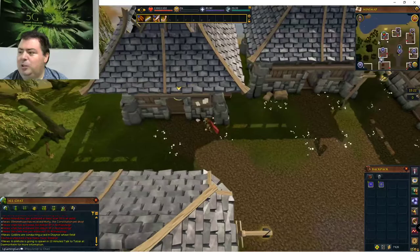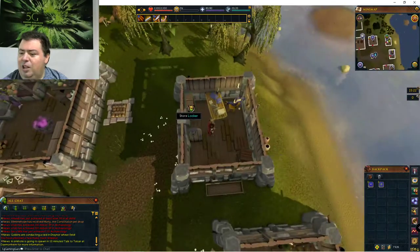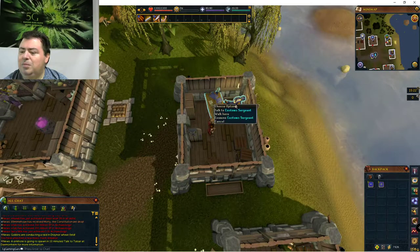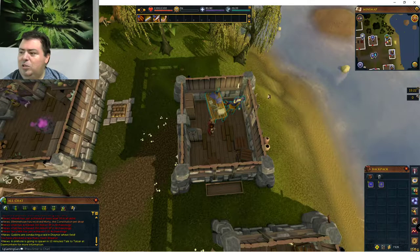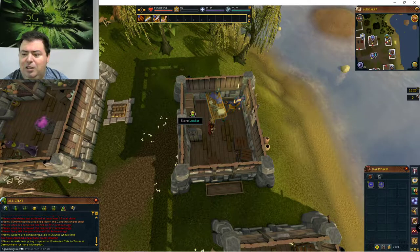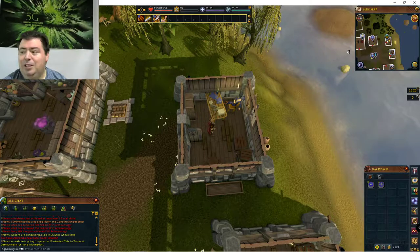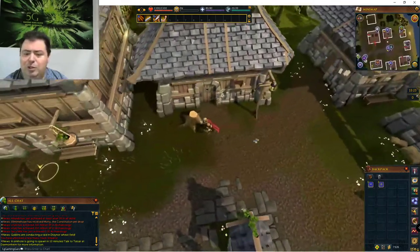Coming over here, this icon looks like some sort of transportation. I wasn't very aware of this — I believe this NPC sends you somewhere. It wasn't very popular. I believe it's related to a pirate festival, if I'm not mistaken — I believe that's part of one of the pirate quests. We'll cover that in a future video when we get to questing.